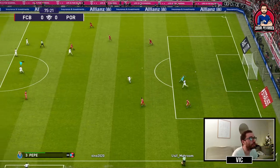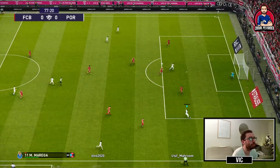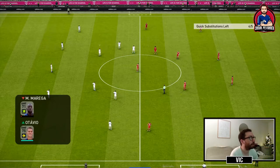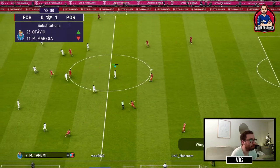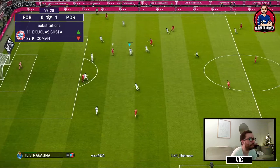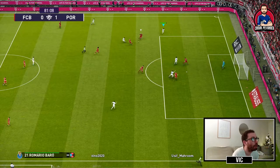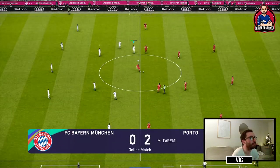What a freaking first touch, are you kidding me? There we go. Finally Marega can do a pass. My opponent has gone real offensive and put forward an extra striker, so this should give me plenty of space to go on counters. Here we go with Romario. There we go — Taremi with his second goal!